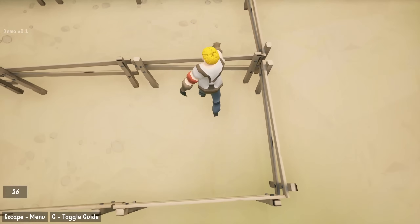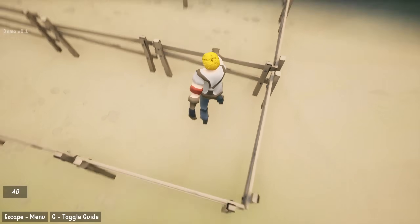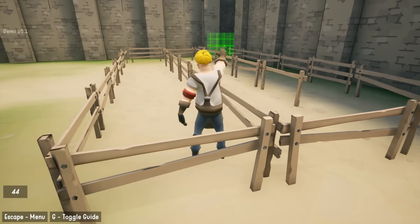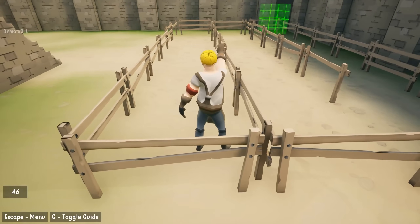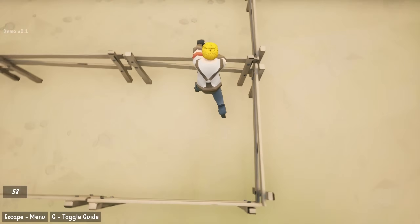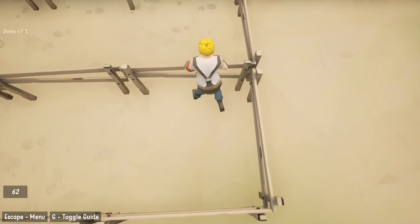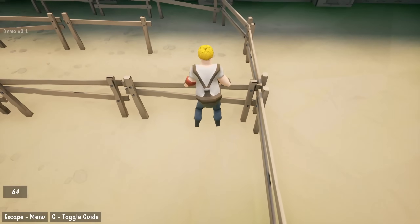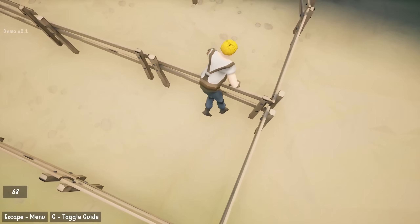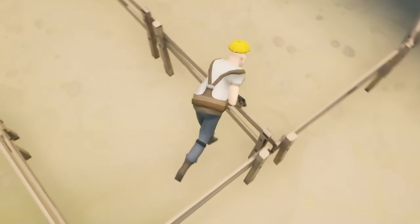Some missions you're actually building things. Other times you're just trying to get to a specific location. Right now I have to go over there. I can simply just walk around, but that's no fun. I'm trying to learn how to climb here. All right, I got one arm on. I just need to get the other arm. It's actually very hard to grab. This is going to take me forever.